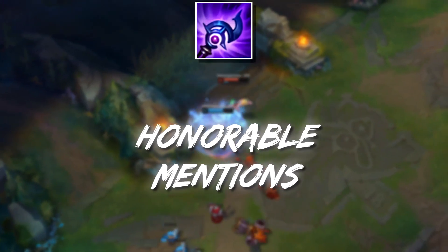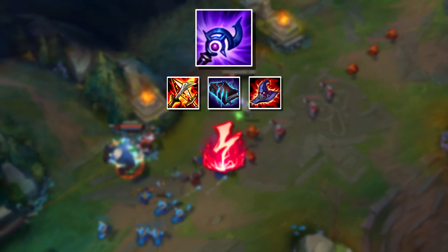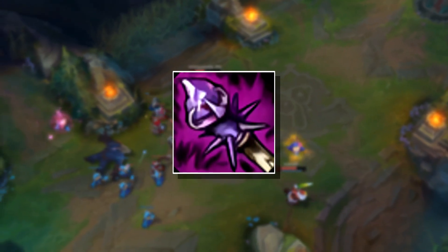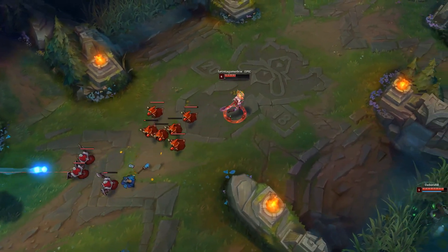Luden's is a bit pointless on Niko. It doesn't add much to her kit and makes her a bit too squishy to survive going in with ult. But if you're looking to have fun and just burst people down with the standard mage build, Niko can definitely do that. Rod of Ages would be great for Niko, except opting for it forces you to give up the early Revolver of the other builds, and it takes a bit too long to come online. Niko really shines in the mid game.